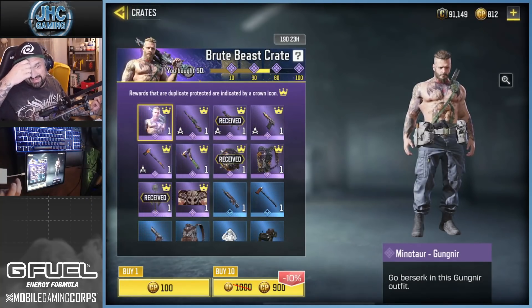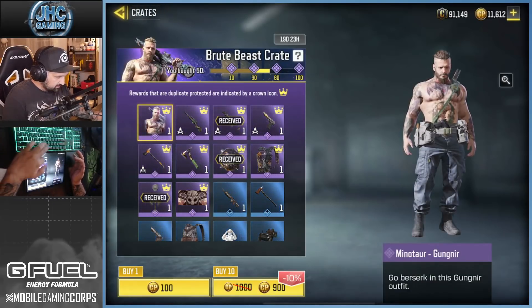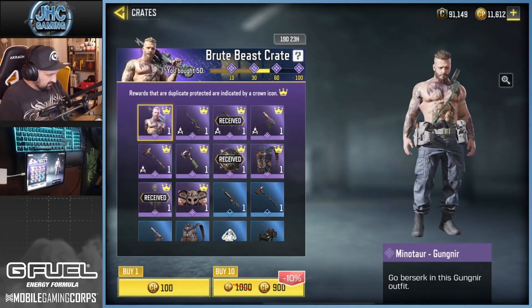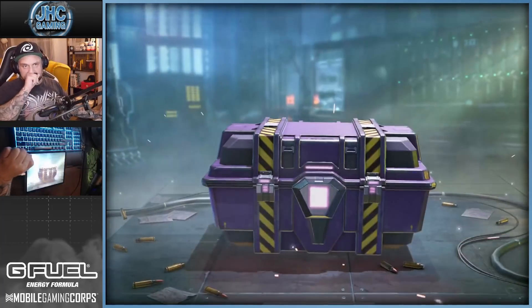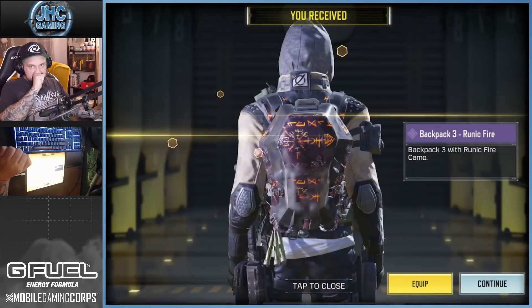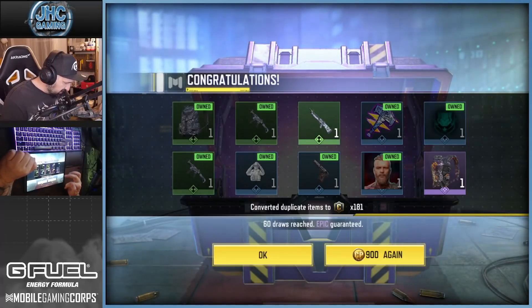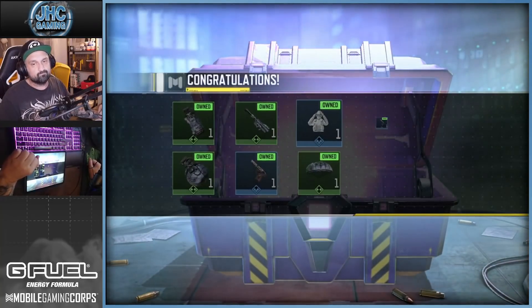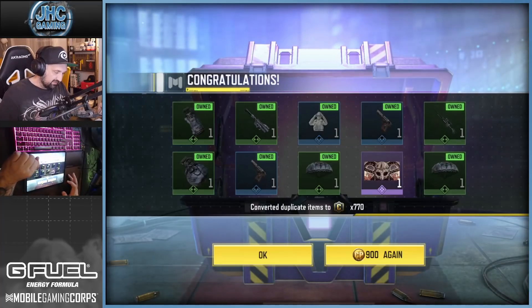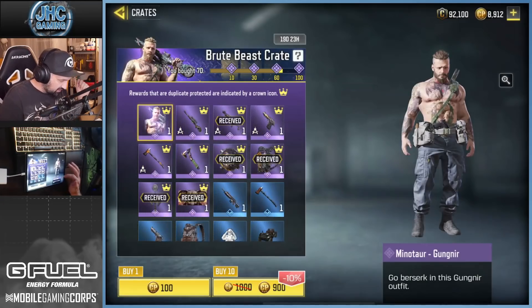We're back — that's going to be 60 crates and we get one more epic guaranteed. There have only been three epics dropped in 50 crates. That's one of those days, man. At least we got one more epic. Bro, we're at 70 crates now — this is not good.